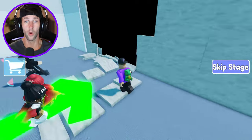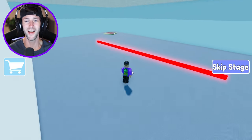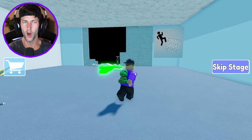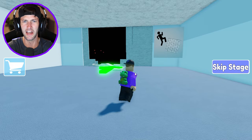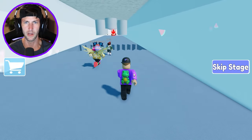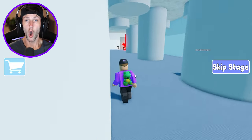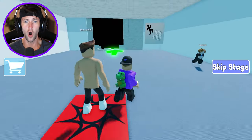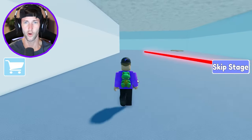Oh, we're in a speed run! We just went through a speed run and then a glitch and then some random room with a laser in it. I think we're supposed to make it all the way through. Don't get squished! Why is it so hard? This is like the most basic speed run I've ever done, but for some reason it is so difficult.